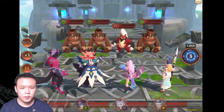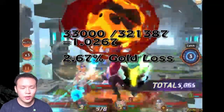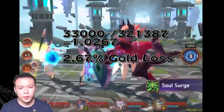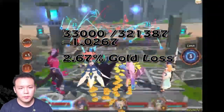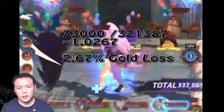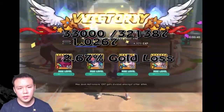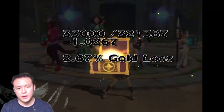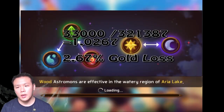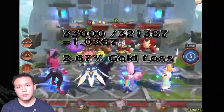So basically, I take 330,000 and divide that by the number we got — 321,387 — and I get 1.0267. So meaning that I get a 2.67% loss every single time I am farming Slumbering City and converting that gold back into Astrogems.